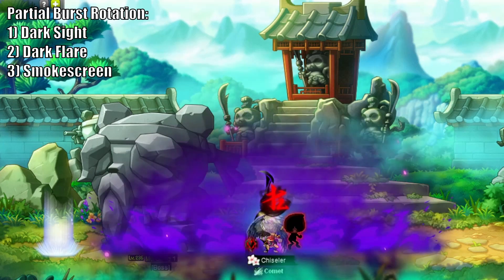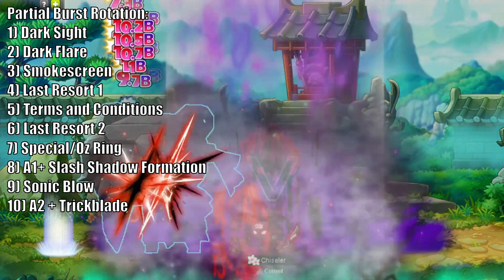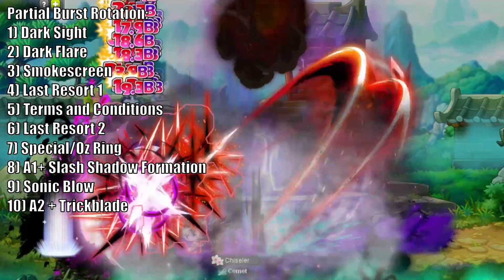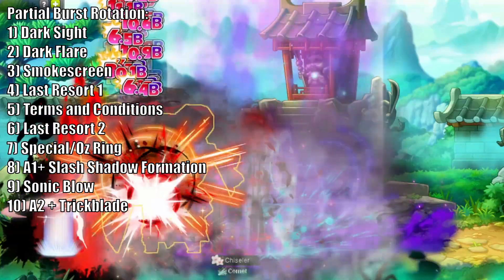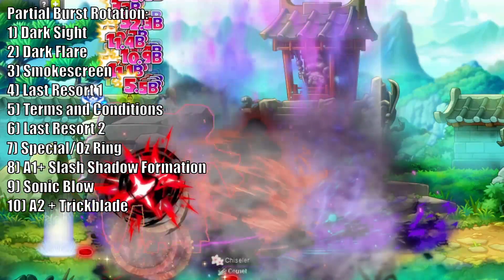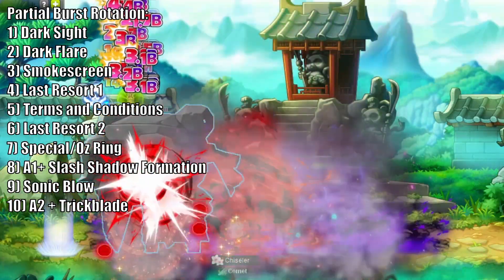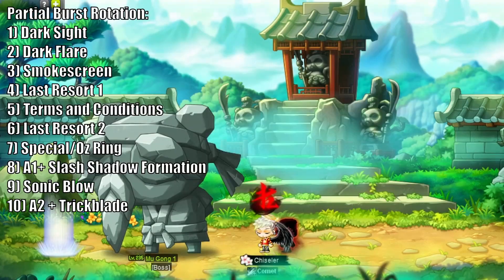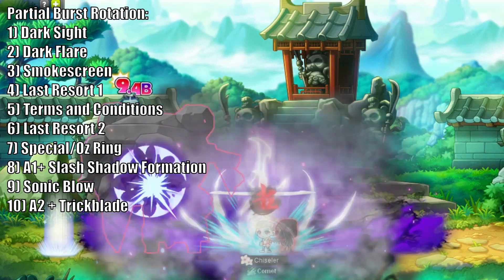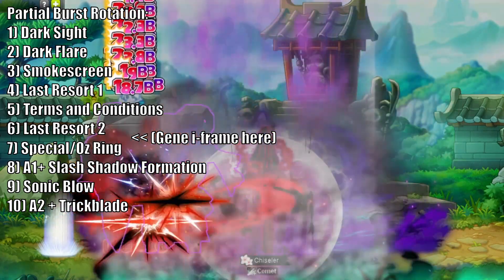From there, it's the same rotation as before: Last Resort 1, Terms and Conditions, Last Resort 2, Special Ring, then use Slash Shadow Formation, Sonic Blow, and Trickblade the exact same as before. Note that you will not have your bind off cooldown at this time and cannot bind the boss. It's better to practice getting the skills off without a bind, as delaying to wait for a bind can throw your next full burst off by 10-30 seconds, which is a big damage loss. For liberated users with a Genesis Dagger, I recommend using your Jenny Eye Frame at this time to safely get off the full burst. Keep weaving afterwards and you've successfully pulled off your partial burst.